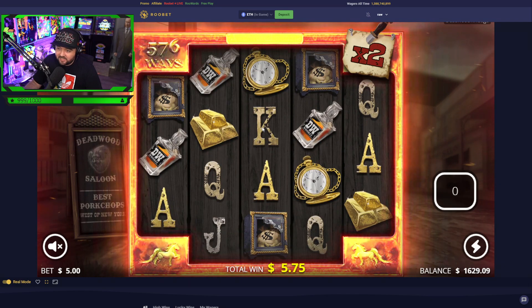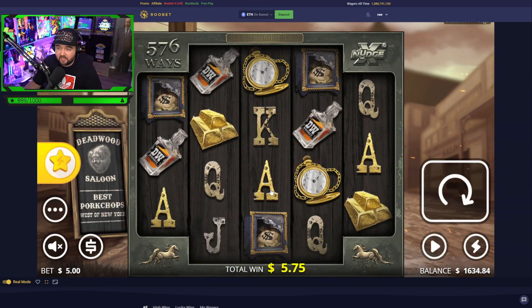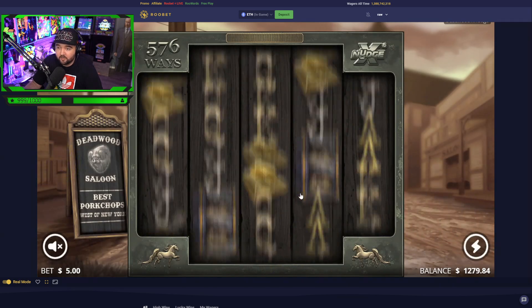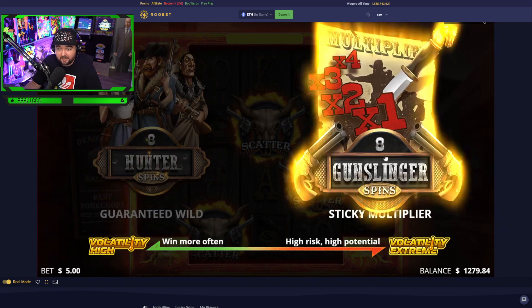When you have a super bonus, you'll get a star on the first line, star on the last line, and then it makes all non-premiums wilds — so it can get kind of nutty. You need the nudging wilds to get the multiplier up. It's kind of a pain in the ass, really. This might be one of my worst video ideas ever, but hopefully you guys enjoy watching Deadwood because I'm kind of obsessed now.